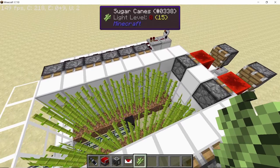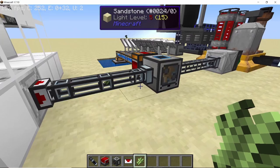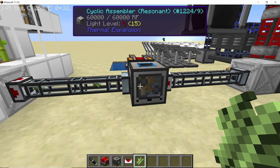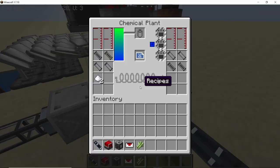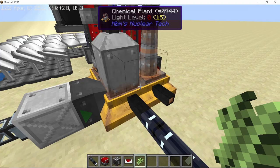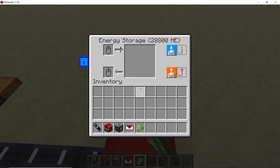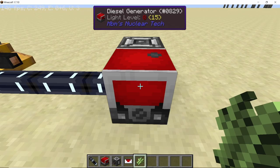Once the final sugarcane grows it will update the BUD switch, and all the sugarcane will break and be collected by the vacuum hopper. The vacuum hopper will funnel them into the crate, then these items will go into the cyclic assembler, which will start turning the sugarcane into sugar. The sugar will then be pumped into the crate which goes into the chemical plant. Once the chemical plant receives six pieces of sugar, it will be converted into one bucket (1000 millibuckets) of ethanol, which will be pumped out into the diesel generator, and our storage block will start receiving power.